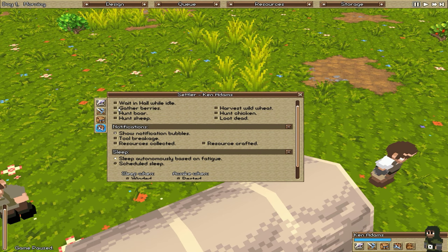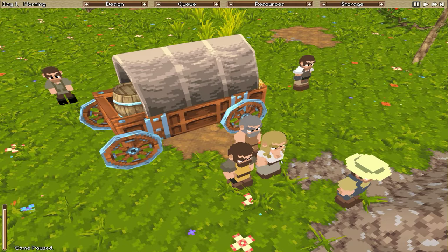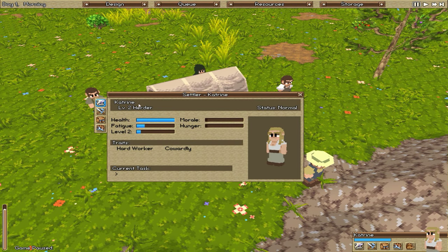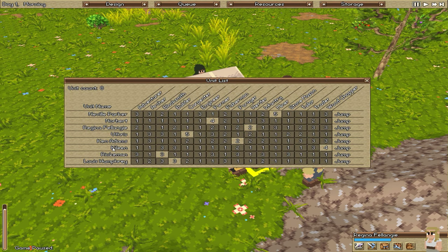Ken Adams, which is awesome. We're also going to tell him to gather berries as his basic task, and also loot dead — so if we kill a unit he'll go over and actually harvest things from them. That's about it for you for now; you're going to start doing that as soon as we get going. Then we need a female — as you can see we only have one. We're gonna name her from Katrine to Regina Falange.